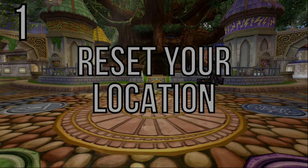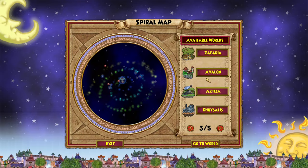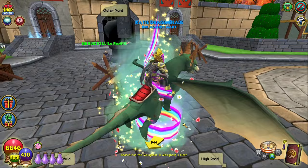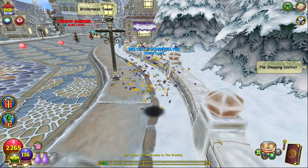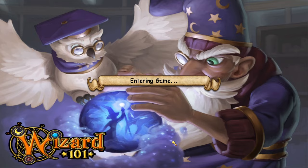Number 1: reset your location. Here's the scenario — you're questing in the middle of Avalon and need to grab something from your bank real quick, so you teleport home. But you forgot to mark the spot you left while questing and now you have to run all the way back to where you were. Well, if you simply quit to the main menu and re-enter the game as the same character, you'll find you've been dropped right back where you started. The game doesn't like reloading you back into your house if you quit while inside, so when you log back in it drops you back in the main world wherever you were last. This works pretty much everywhere and saves you from needing to use mana to always mark your location when you want to pop home for something.